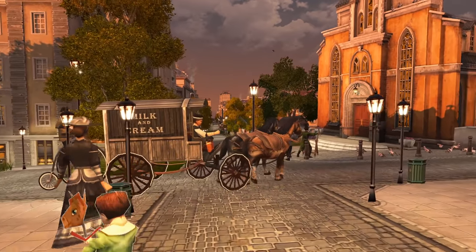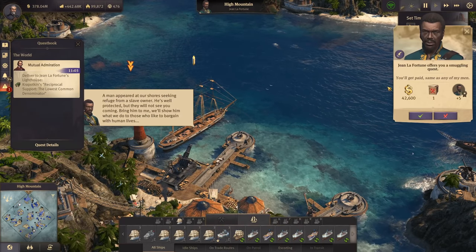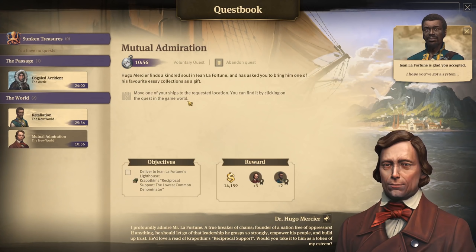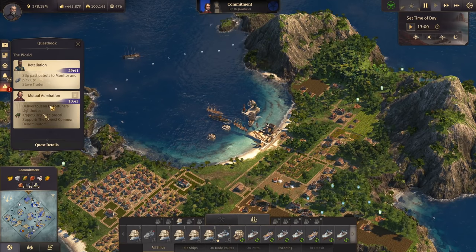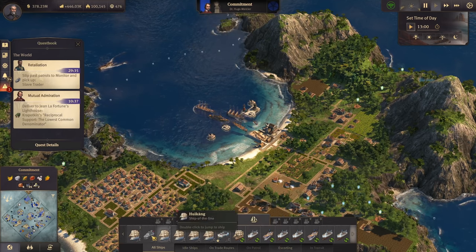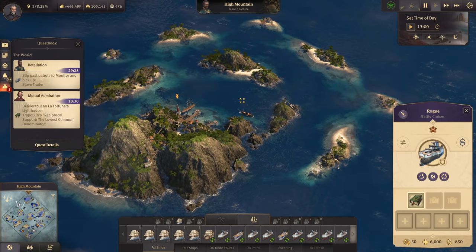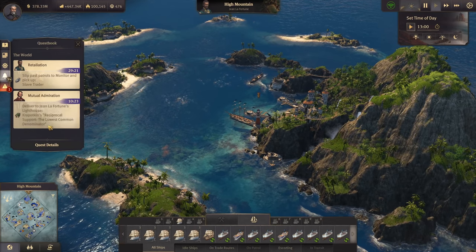In the New World, Sean has a quest - we're going to accept this smuggling quest. There's also an anarchist mutual admiration quest: Hugo Mercier finds a kindred soul in Sean La Fortuna and asks us to bring him a favorite essay collection as a gift. This increases reputation with both of them. We already have our battlecruiser with the journal on board - let's get to Sean.